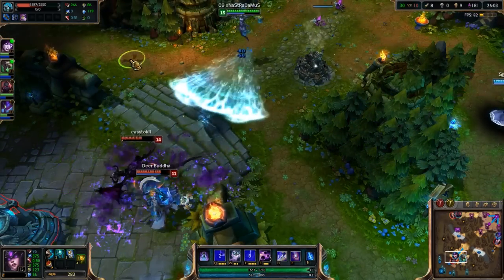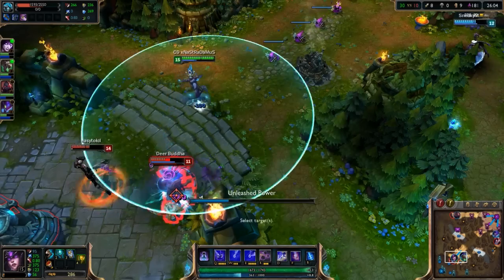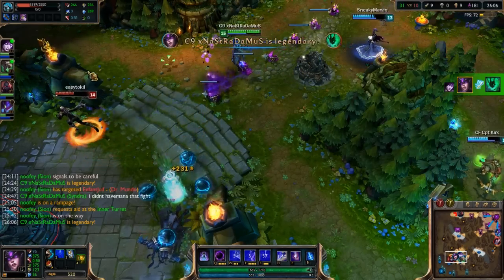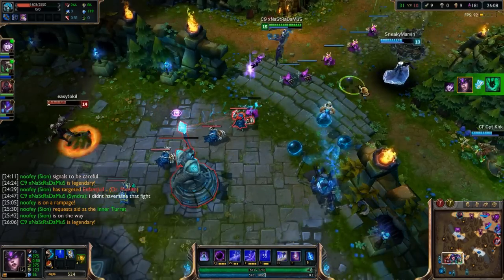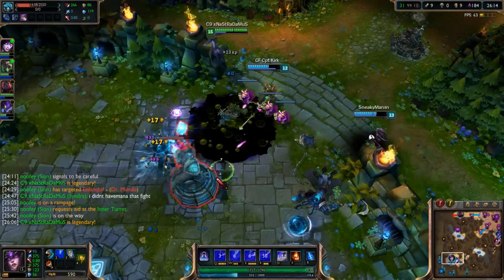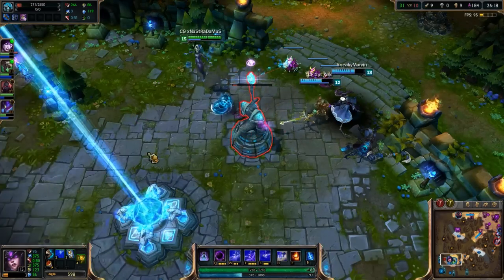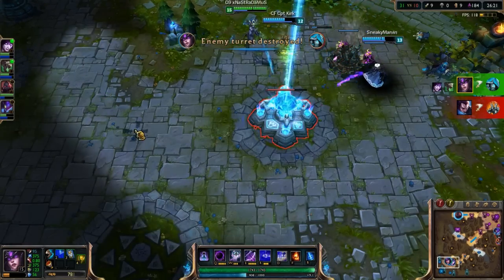BAM - I get the stun on Thresh, W, hit the DFG, and dodge his Death Sentence - that's what it's called, Death Sentence. I play Thresh all the time and couldn't remember the name. This video is going off the chain - I should edit that out but knowing me I probably won't.